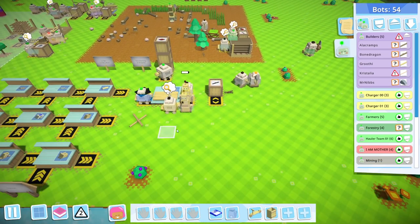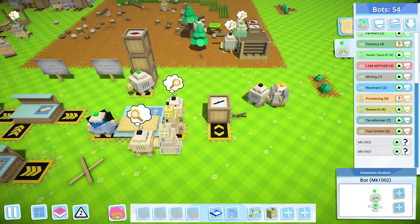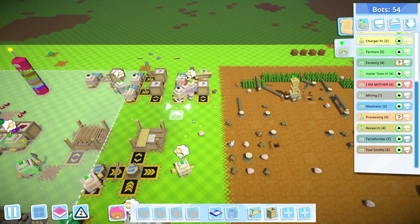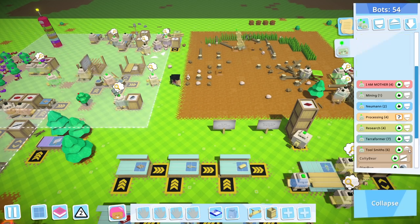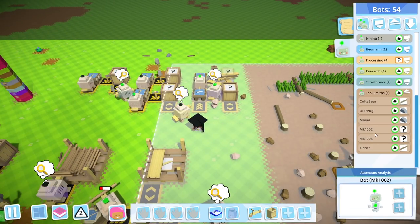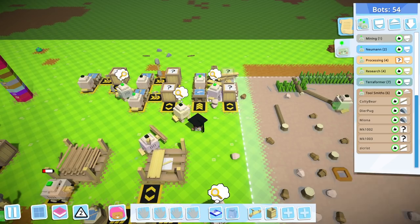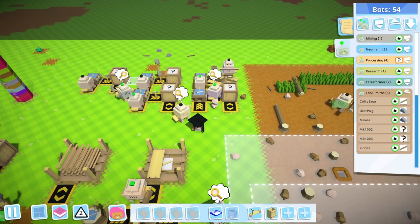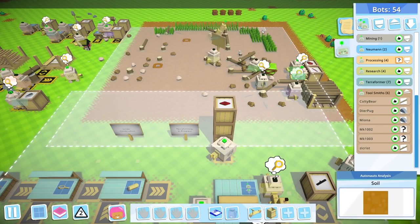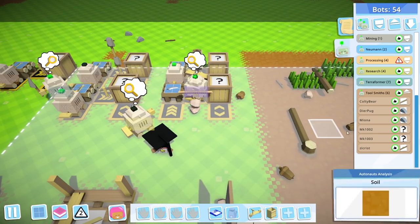We're going to swap out the bot assembly to build different types of bots. We are going to set up a bot who not only constructs a tool but will then store that tool, and will ultimately stop trying to construct anything once the tool storage is full. I think this should be quite good. Let's start with the blades since we actually need a new blade. You're going to be joining the toolsmiths - let's pop both of you in the toolsmiths and wander over here to summon you through this interface. It is so much easier to do it this way.